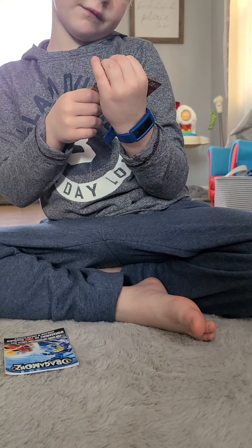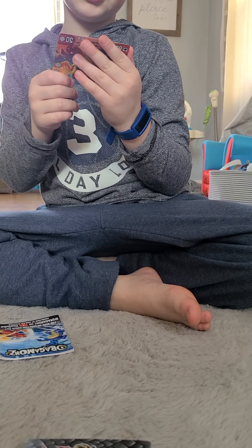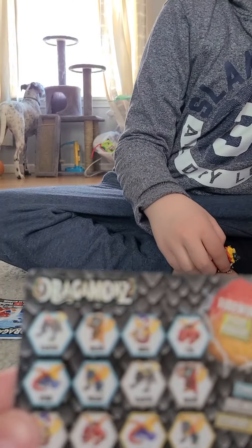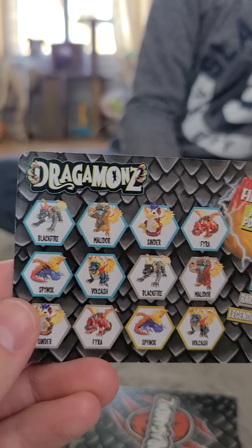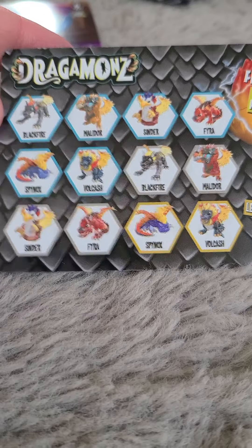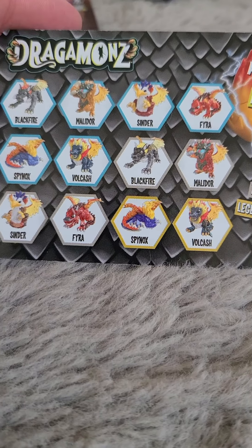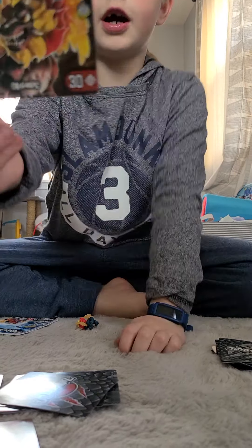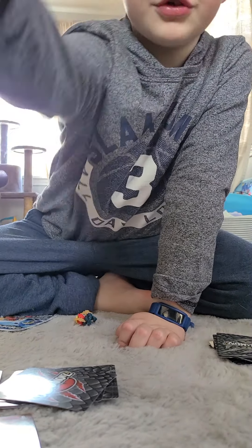Next we have Volcash. Volcash is common on our Firewing Pyro Power card — he is right there in the middle. But he is also right down here in the middle, and that one is a Legendary Mystic. So he could be anyone. This is his charge side and this is his regular side.